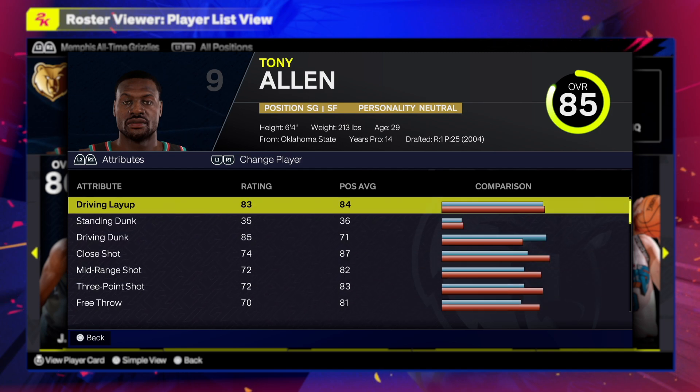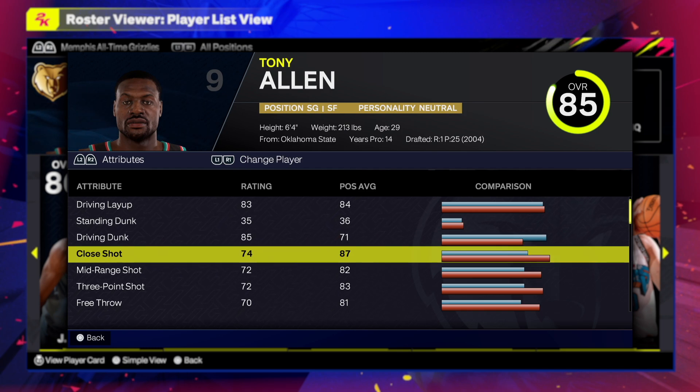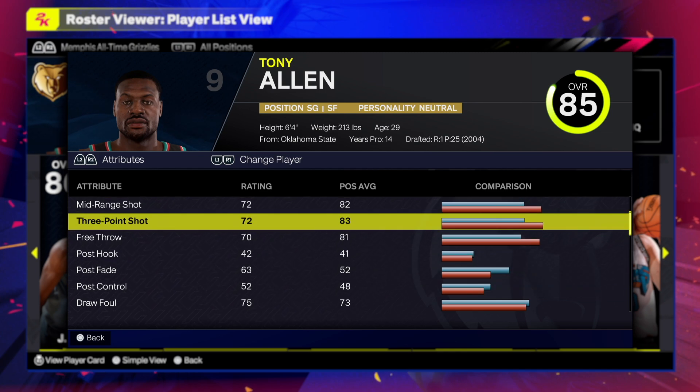An 83 on the driving layup — that is more than enough to get the job done. A driving dunk of 85, so you're going to be getting beautiful dunks. Then you have a 74 close shot, which is more than enough. The inside game is going to be great.